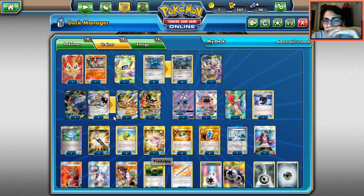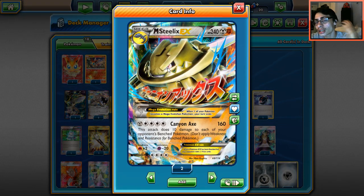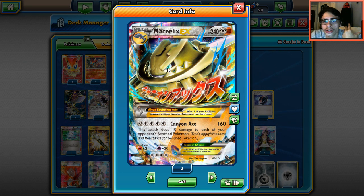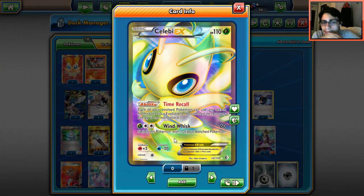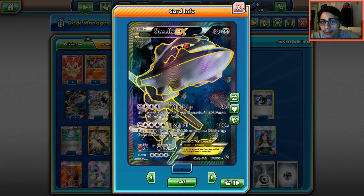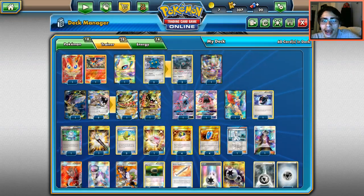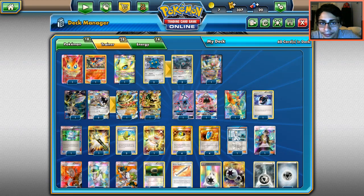We don't play Choice Band — we'll talk about tool choices in a moment. We're gonna try to win games with Iron Tail combined with Victini. We have one Mega Steelix too, which gives us Fighting type, useful against Darkrai and Raikou — both very popular in Expanded. Canyon Axe can knock them out, and we're running one Celebi to use Iron Tail or Steelix's first attack with Celebi on Mega Steelix against Darkrai.